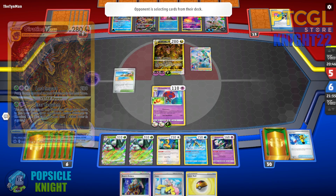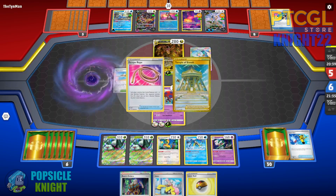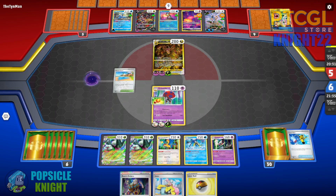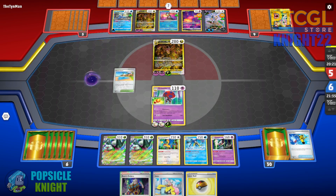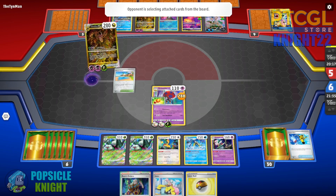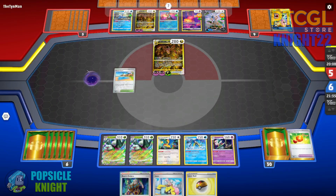Giratina V-Star still has that V-Star attack which can instantly knock out Myoskurata EX despite its 310 HP. Now we have a few targets — we can boss their Arceus V for two prizes. They'll discard — or rather put — two energies in the Lost Zone. That's the condition for Giratina V-Star's attack. We'll use Quick Shooting on Comfey first to get one prize card and an extra card in hand.